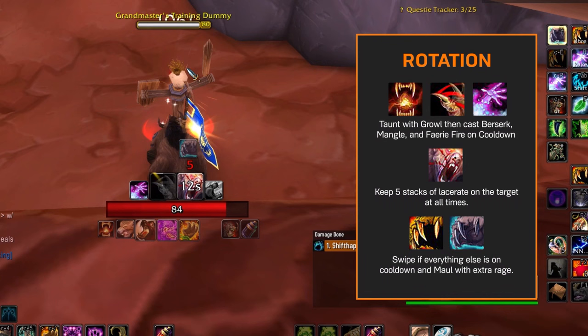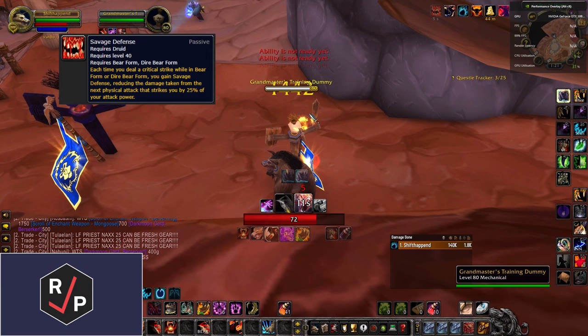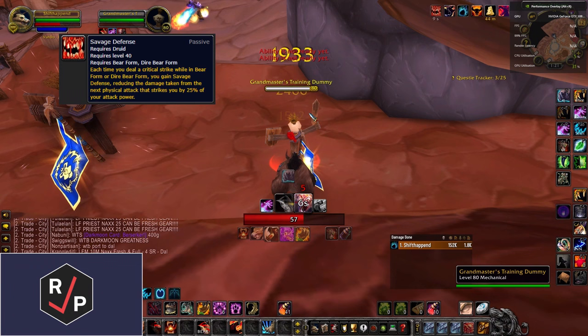For AoE, you simply spam Swipe and Maul, and that's it. As a tank, your survivability comes from two things. When you critically hit, the next physical attack on you is reduced by 25% of your attack power. This is why it's super important to always be casting something and never let Lacerate fall off, because Lacerate can crit too.